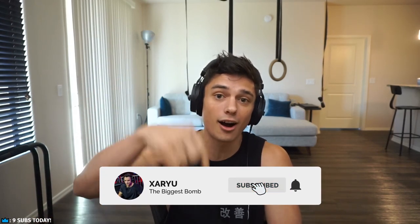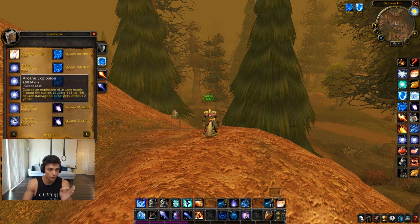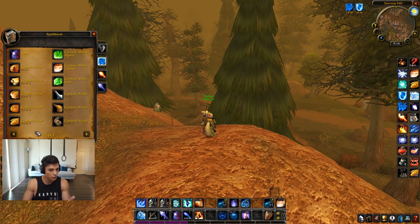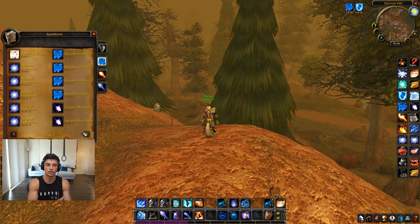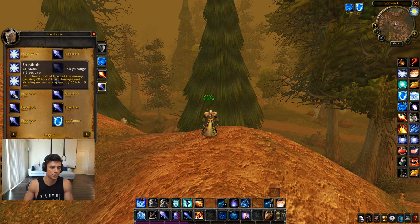Hey guys, today I'm going to answer one of the most common questions people in the chat and comments have been asking: when to use low rank versus high rank spells in Classic World of Warcraft. We have a bunch of different spells — Arcane Explosion rank one through five, Arcane Intellect rank one through five — and people coming from retail only have one rank of each spell, so this is confusing. I'll start with Frostbolt.